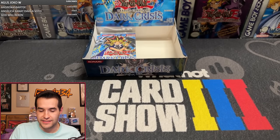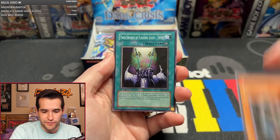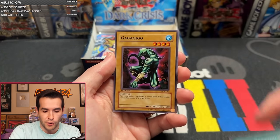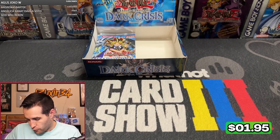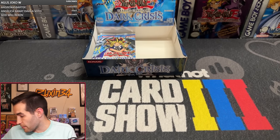Tempo 43298 gets the next pack. We have Outstanding Dogmarin — first one, Chelsea's favorite — Guardian Elma, Trice, Guardian Axe Groro, Dark Scorpions, Spell Reproduction, Gagagigo, Non-Spellcasting Area, and Great Maju Garzette. Good stuff, unfortunately not great stuff. Great stuff would have been a foil as well.